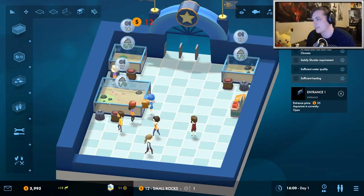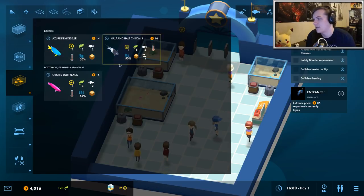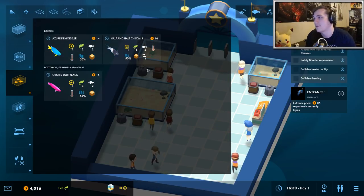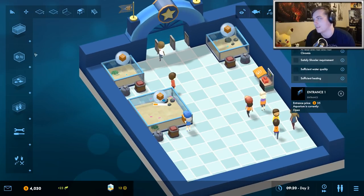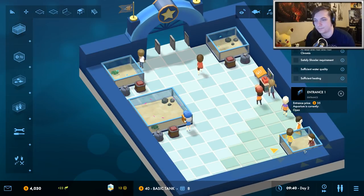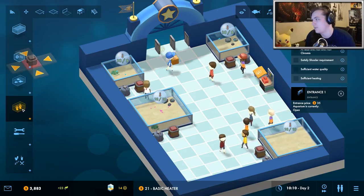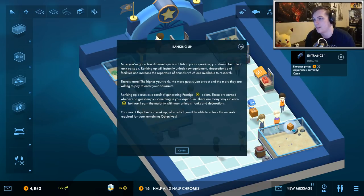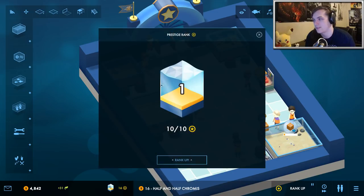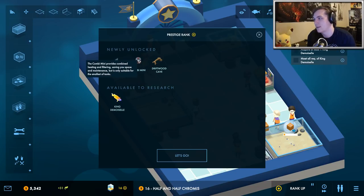Let's put some decorations in there — always nice to have a couple decorations. We need to build our next fish; as you unlock new fish they'll have different requirements. This fish needs to be in a group of at least four, so we'll have to build a new fish tank and put at least four of them in it. We unlocked a staff door, a combine mini which is basically a mixture between a filter and a heater, a driftwood cave we'll need later, and a new fish.